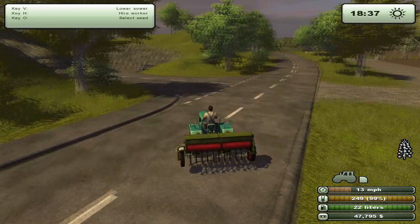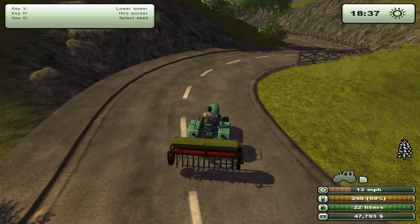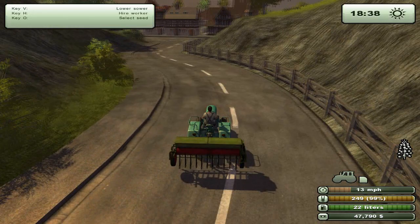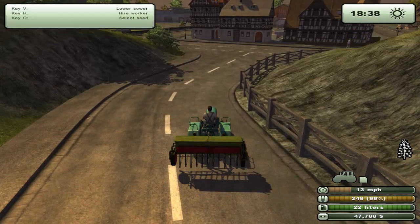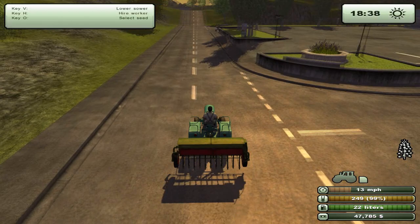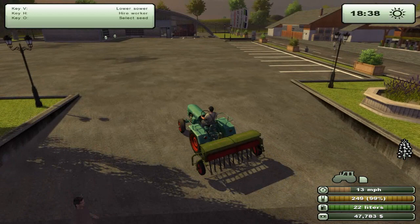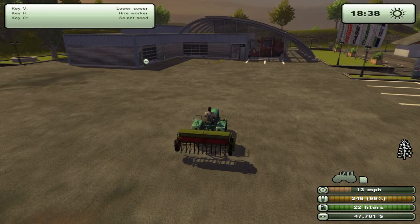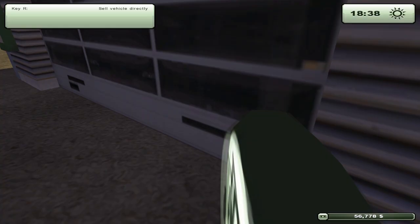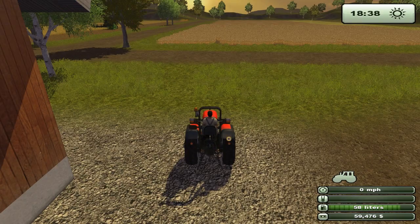Our goal for this episode is to get a new tractor so I can work with all the tools we have — because if we need to run the cultivator and sower at the same time, we need that. Maybe I'll invest in another sower, the really expensive one, but I think I'll go ahead and buy field 17 before that. A new tractor — the one I have my eye on — will cost about 130,000 dollars, so we may only just be able to buy it this episode. Maybe we'll strike luck and get a great demand at two times the normal price. Let's also sell the cedar — fantastic. Now we're at 59,000 dollars.